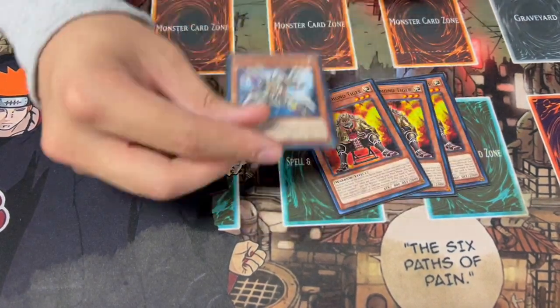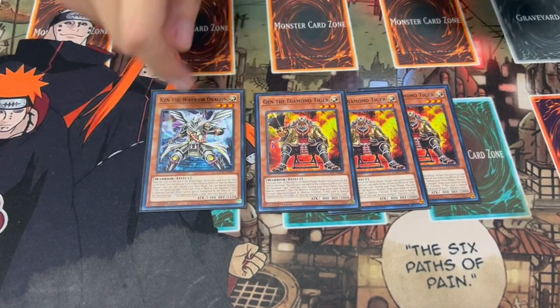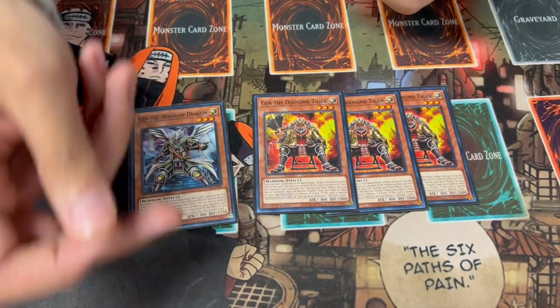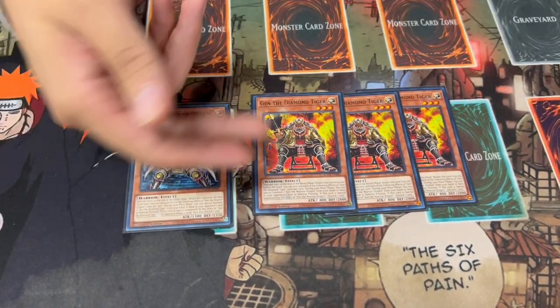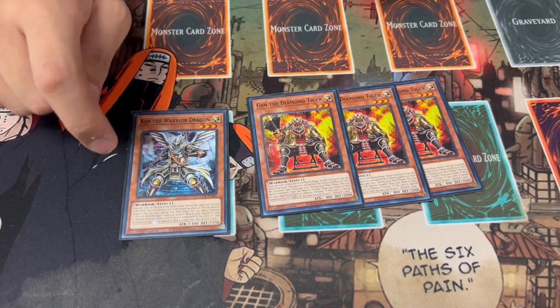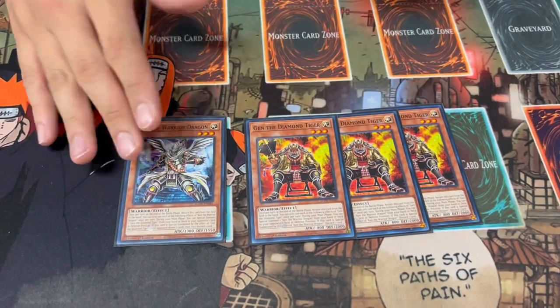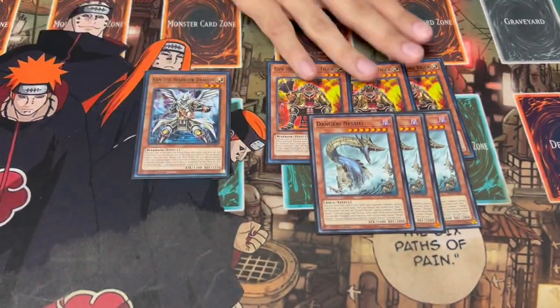Now we're getting into three Gen and one Ken — the brand new cards from Age of Overlord that absolutely make this deck insane. Ken and Gen have essentially the same effect: when you summon one, you special summon the other to your opponent's side of the field, and when they're special summoned they have an effect. You're playing three Gen and one Ken because you want to special summon Ken out. Ken, when special summoned, makes your opponent draw two cards and discard one. It's crazy because it makes your opponent's card discard my cards, which synergizes with Dark World monsters and with Silva — that's how you start ripping cards out of your opponent's hand. You also get your Danger effects off, which is really nice.